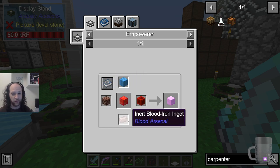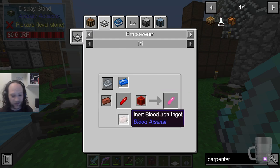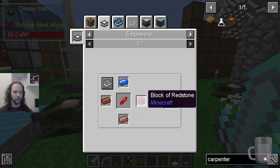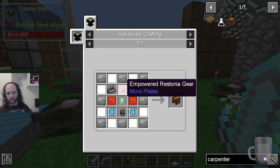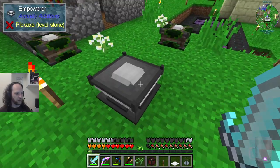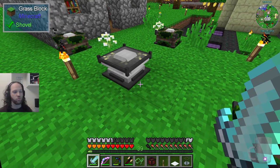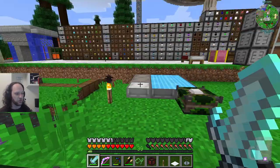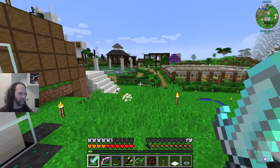If you want to make a block, it's slightly cheaper because you only need one inert blood iron ingot for that as well — all the others need blocks. But this one, the recipe does not require more. So it's actually slightly cheaper to make a block of it, which we have been doing.